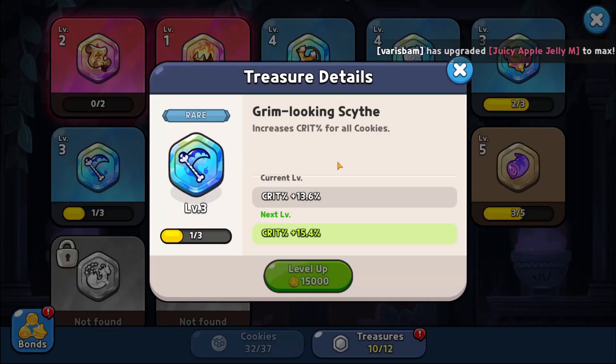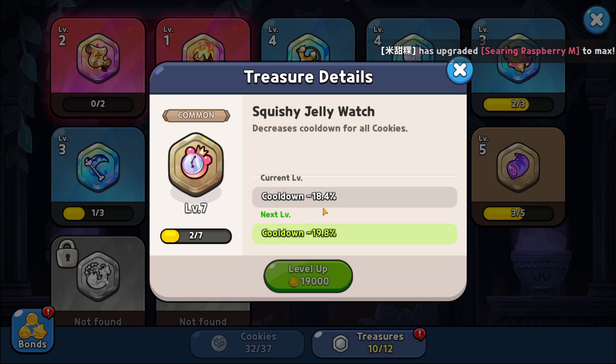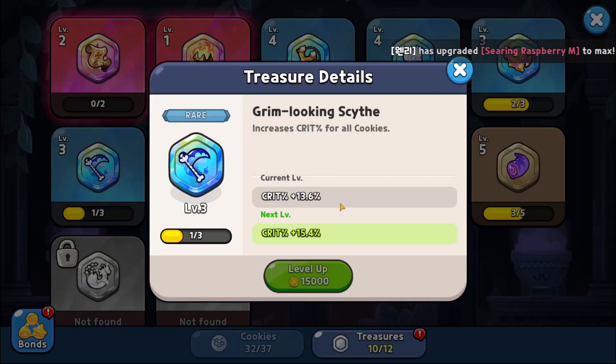Before, I was using the Grim Looking Scythe for crit percent, which does do damage. But compared to this level 7 common Squishy Jelly Watch at minus 18.4% cooldown — with Espresso already at 22% from toppings, combined that's almost 40% cooldown reduction. I've had cases where if the match goes to near the timer's end, Espresso can get 3 abilities off, which is way faster than without cooldown. So far cooldown is really, really powerful compared to running damage and crit, especially because you can level up the cooldown treasure much higher — it's already level 7 compared to level 1 or 2 for the Scythe.